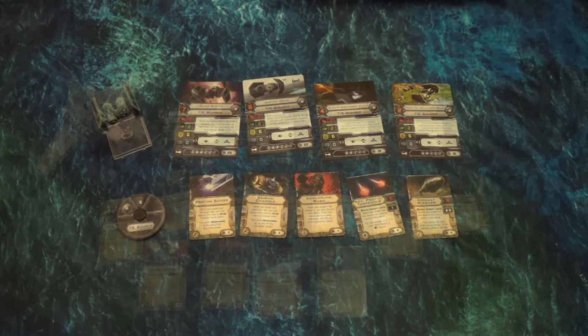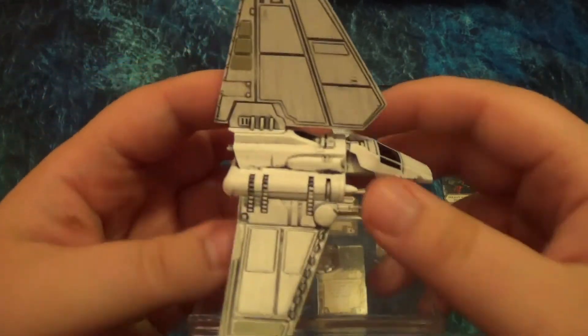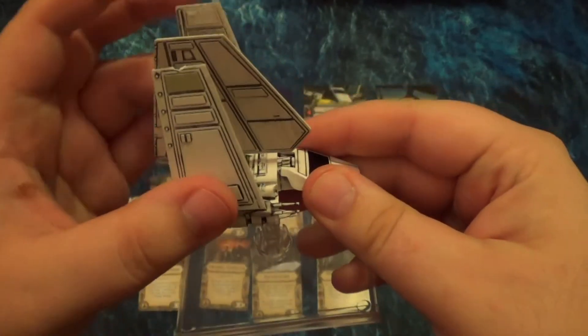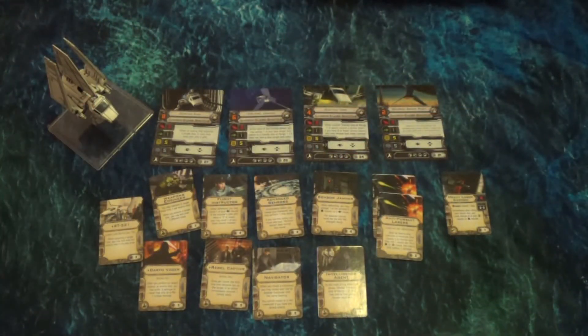Overall I think it's a good ship. Here we have the Lambda-class shuttle — the only large ship in the expansion. As you can see, it's a nice, impressive-looking model. The wings fold, which is really cool. It comes with a load of stuff. It's a little more expensive than the other ships, so you expect it to come with more, but it's just a lot of upgrades.